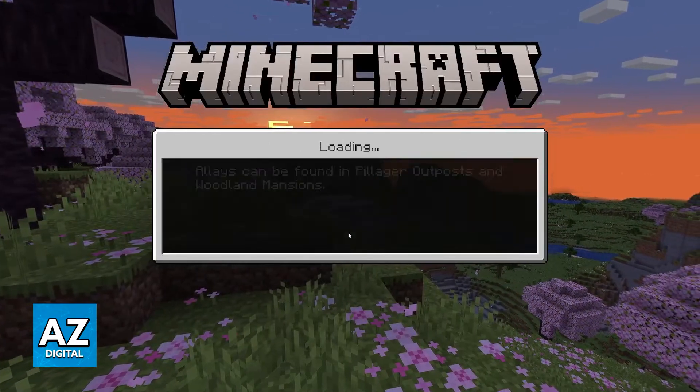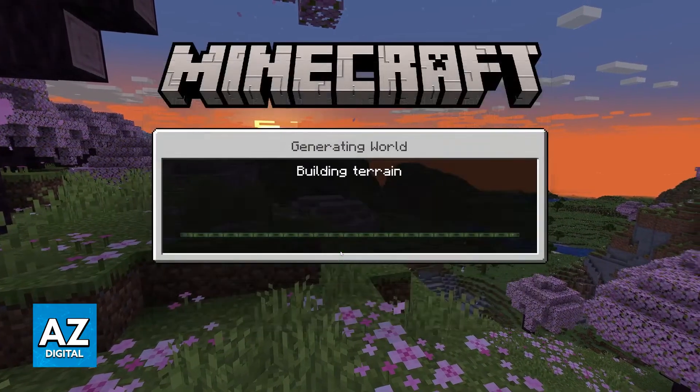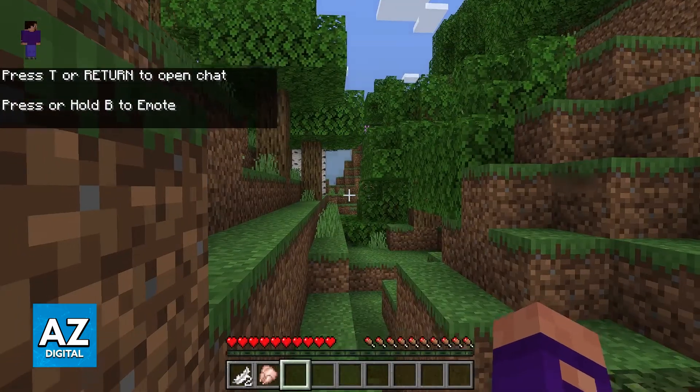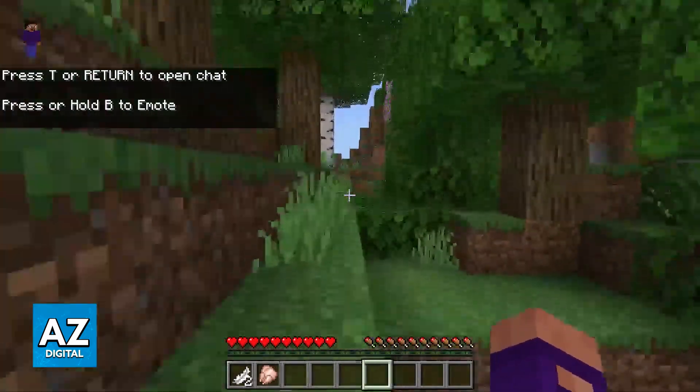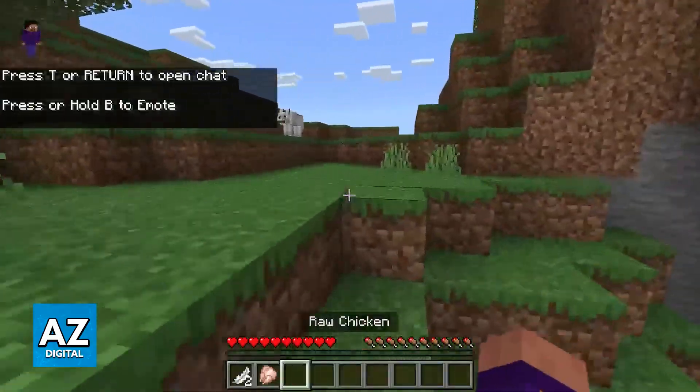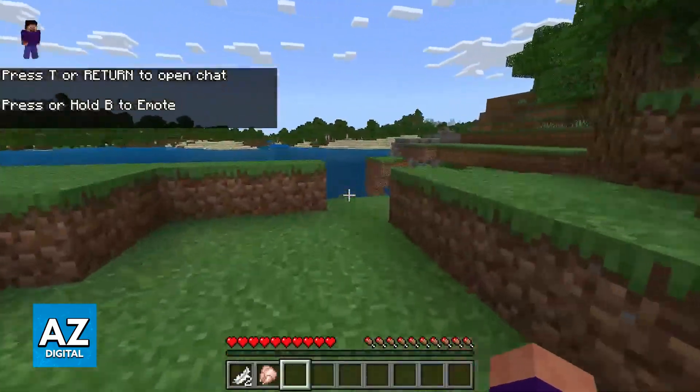With all of these steps out of the way, you will be able to join any world and everything will be adjusted to be compatible with the keyboard and mouse. All of the keybinds will change and you should be able to play natively. If you encounter any problems, it is usually attributed to the keyboard and mouse combo you are using, or it could indicate a bad connection to your console. Make sure the USB ports you are using are active and working, or try connecting them wirelessly through Bluetooth.